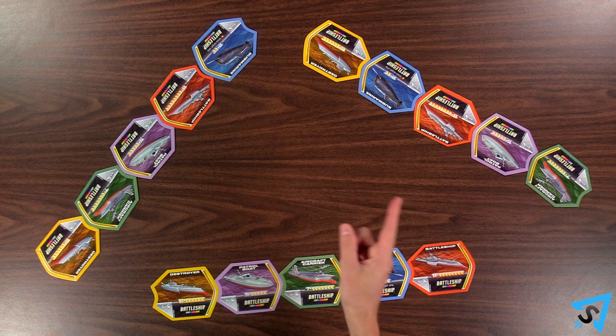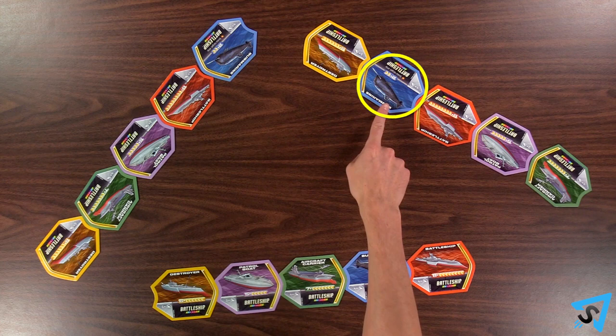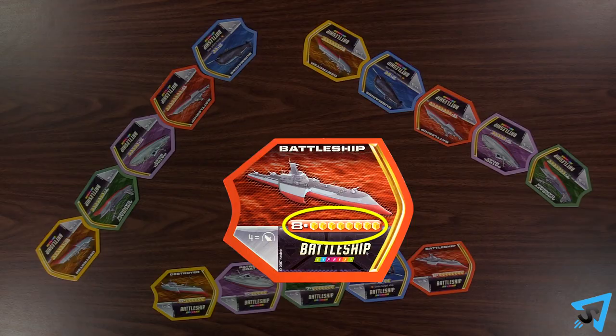Next, pick which opponent's fleet you will attack, and then pick either of the two front-most ships in that fleet to specifically target. Roll the quantity of dice as indicated on your attacking ship's tile. All dice that match your target ship and all bursts count as hits.